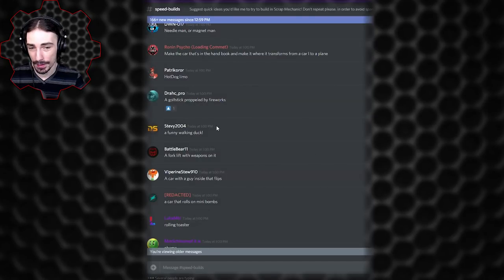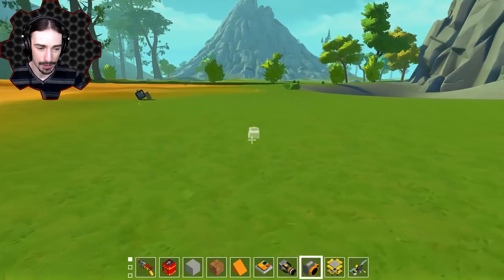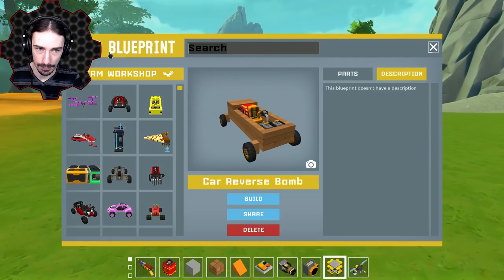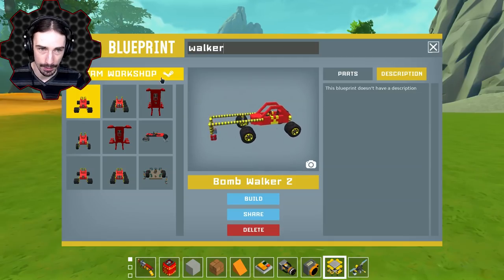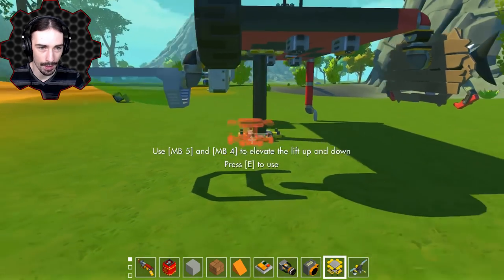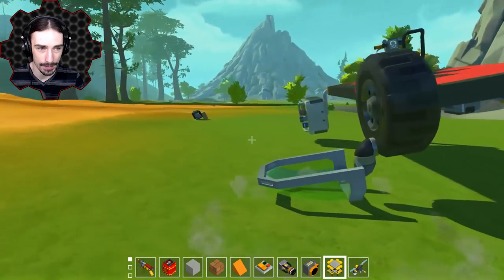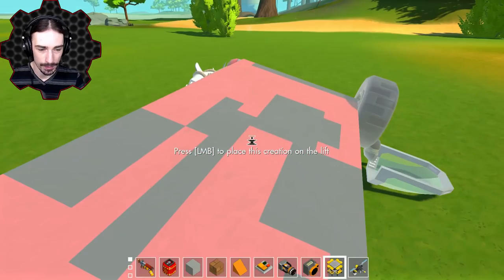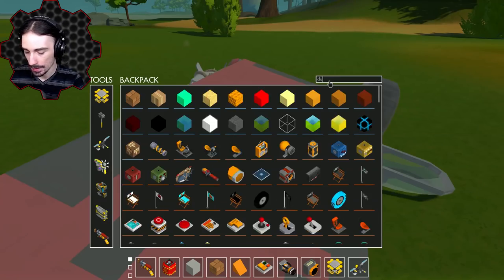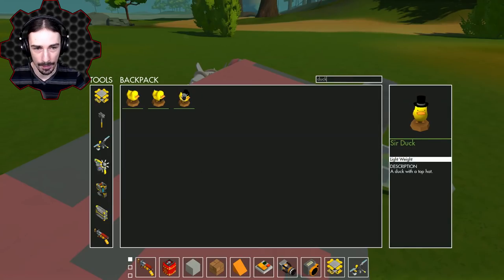Steppy2004 asked for a funny walking duck. I can at least do the walking duck part — I don't know how funny this is going to be. Let's see what we're working with here. If I just type in 'walker' — oh yeah, it's already here for us. We got the Derpy Walker. I don't even remember why I built this. Now all we have to do is replace the seat with... hear me out here, it might not make a lot of sense at first — we're going to do a duck with a top hat, because that just adds to the funny factor.